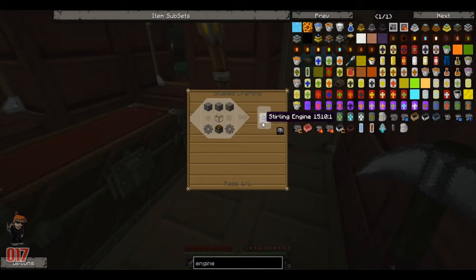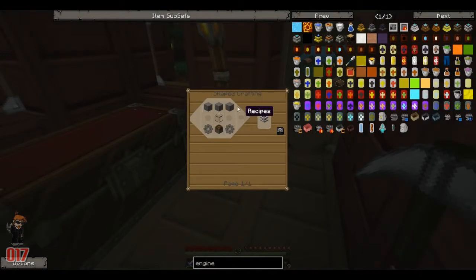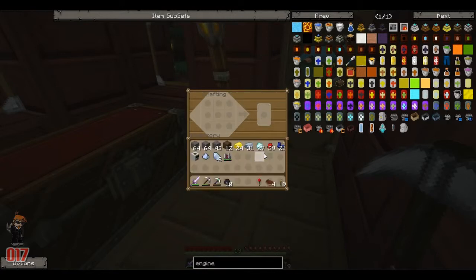I wonder if they run on blaze rods. If we had the fifth blaze spawner we could literally set this up so they could just constantly run on those. We're going to have to find that fifth one — the less grinding we'd have to do the better. This is just cobblestone and glass, pretty easy. I'm going to craft these and I'll be right back.